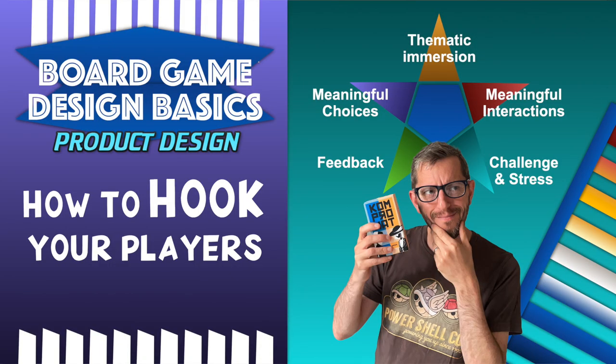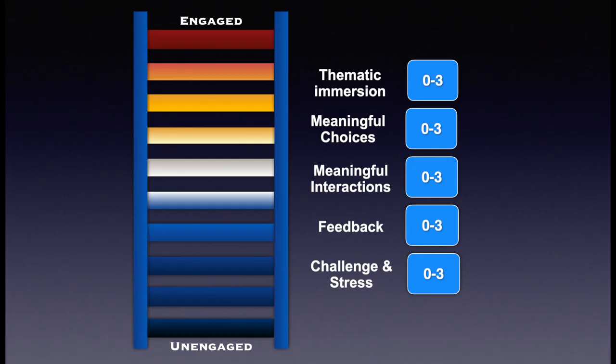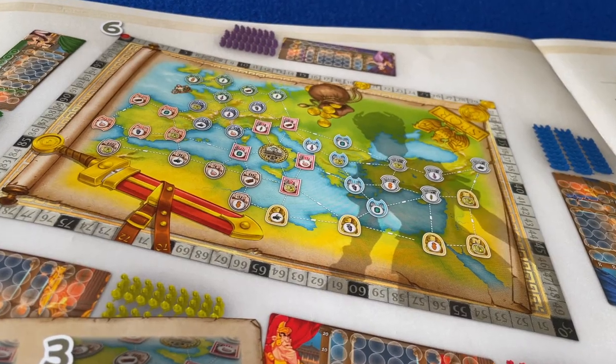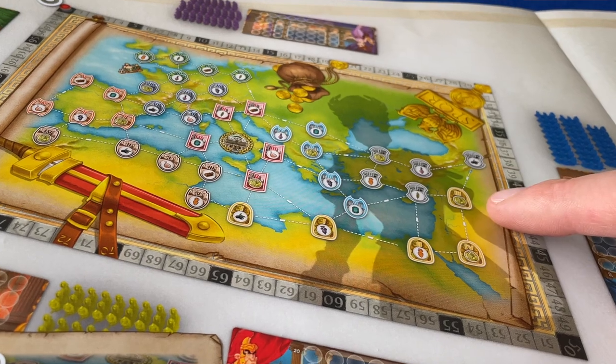Let's see how the games fare on my engagement ladder analysis. I score games between 1 and 3 in 5 categories, and each point scored climbs them one rung up the engagement ladder. A score of 10 or above hits the highest rung and indicates a real favourite. For thematic immersion, neither game scores top marks. These are not simulations — they're very simple, abstracted games filled with nostalgic imagery. Caesar's silhouette peering over the board in Caesar's Empire is a highlight.